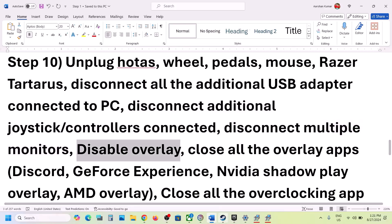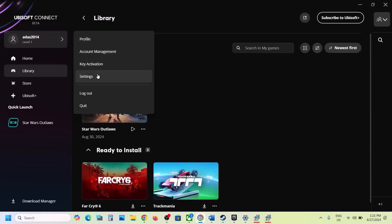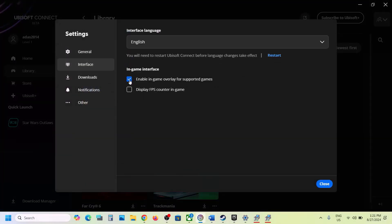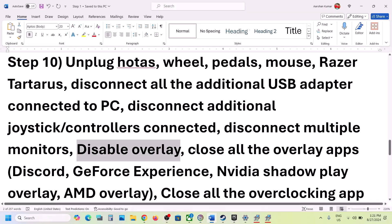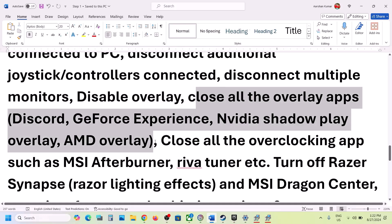Disable overlays. Go to Ubisoft Connect, click on the Profile icon, go to Settings, then Interface. If the option 'Enable the in-game overlay for supported games' is checked, uncheck it, then close and launch the game. Also close all other overlay applications — if you have the overlay on in Discord, turn it off; if you have it on in GeForce Experience, turn it off.